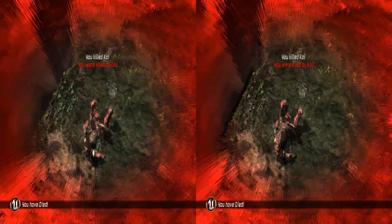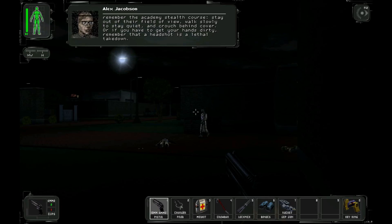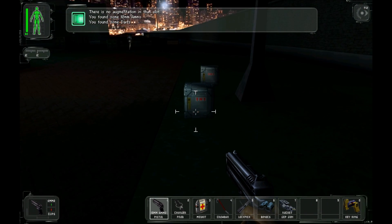Unreal Tournament 3, for example. The killing blow is that you have a choice between 3D and double the FPS, which can instead be put towards better graphics and gameplay-related improvements. If anything, 3D would benefit older games more than it does new ones, breathing a new lease of life into them. Imagine Deus Ex in 3D with 32x anti-aliasing, if only 3D were supported.